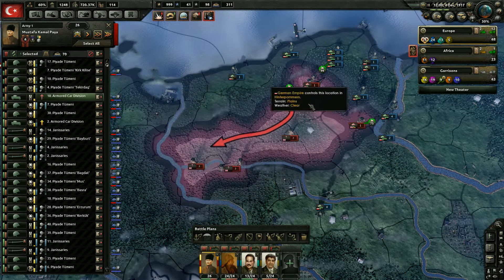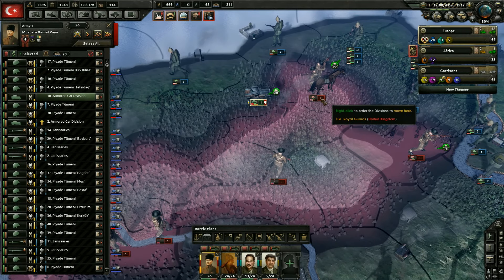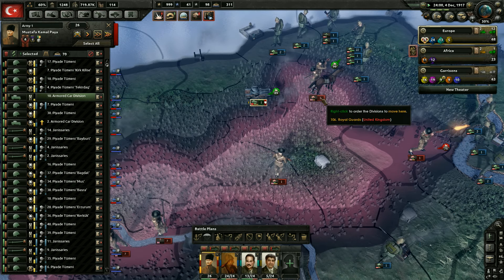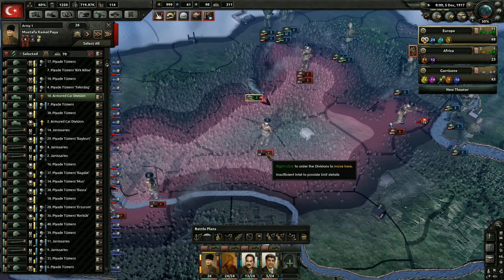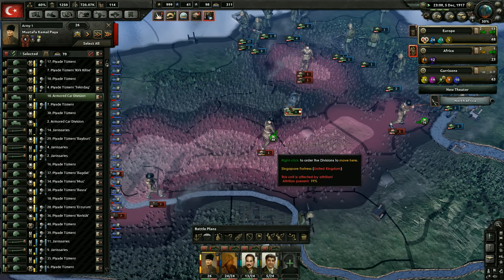They're currently defending. You know what? We're going to go ahead and have them attack here. As soon as this defense is done, we're going to have them help here. Let's go ahead and take this province — we might have to defeat that division but we'll see. See if we can get there first. Two hours — yeah, we're gonna get there first. We'll be on the defense here.